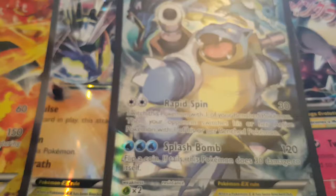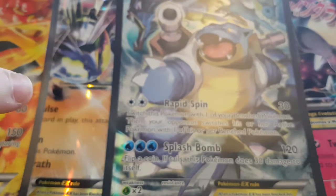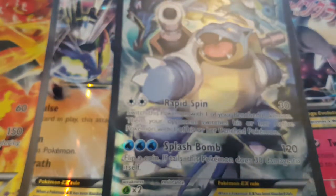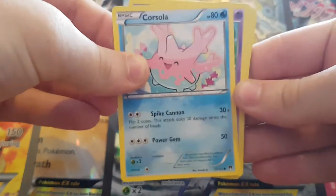In these packs I'm hoping to find Fighting Fury Belts. There was something else — I can't remember what it was now, but hopefully I'll find it and that will spark my memory. What I'm going to do is give out the code cards for every Ultra Rare that I pull, because I'm trying to build up my collection on the TCG Online.